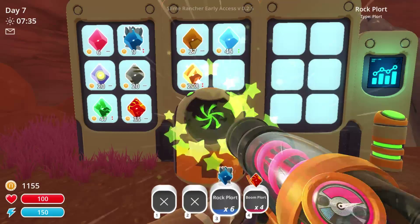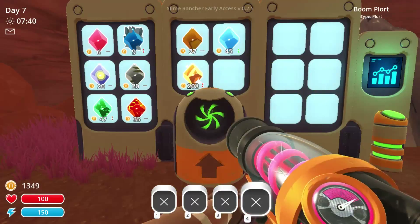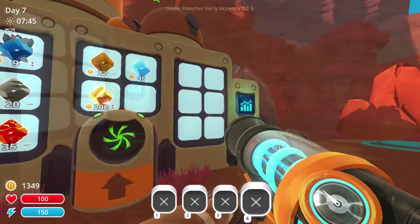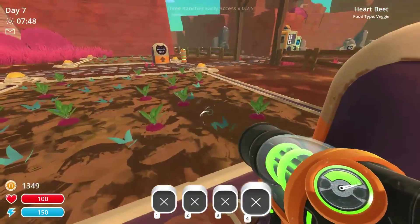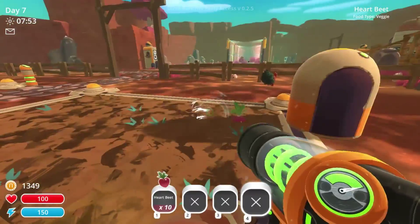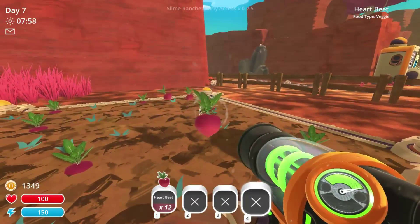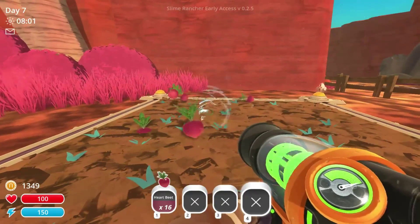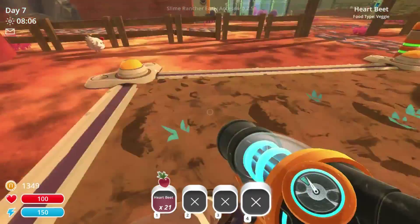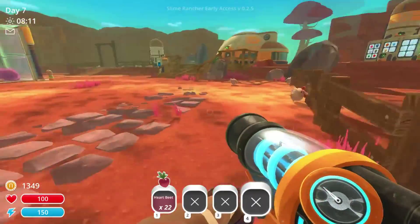Pink plorts, and then some rock plorts. Why are rock plorts so low? Like 9 — 9 for rock plorts, that is crazy. I think this game may be on like a shared market, so whatever anybody is selling — if everybody in the world is selling rock plorts, they just drop in value. It could be a random thing too. I haven't played this in a couple days and it's crazy that they dropped that low.